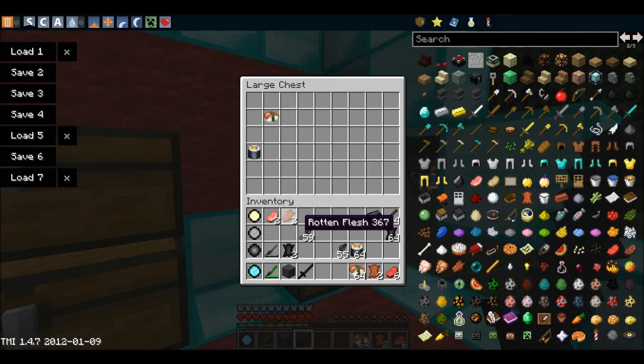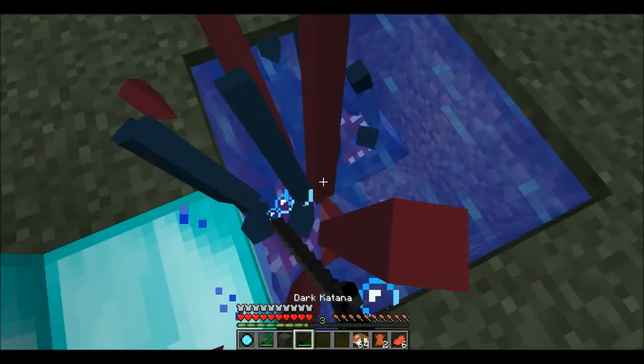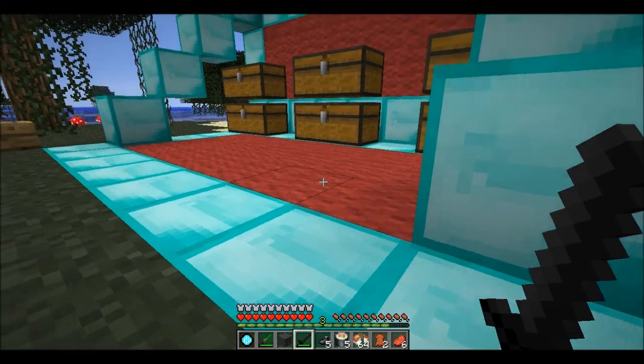Next we have the food items. We have this nigirizushi — I have no idea how to pronounce that — that's just crafted by putting a fish in a crafting table and you get this. And makizushi — you get that from killing squids, which makes killing squids worthwhile.